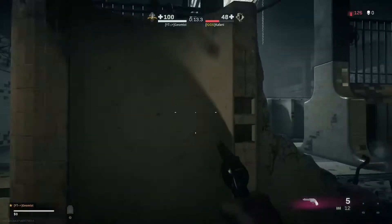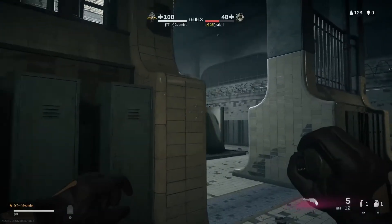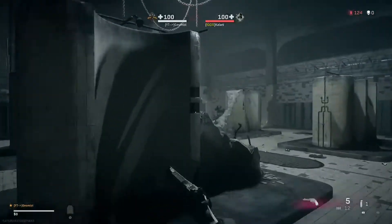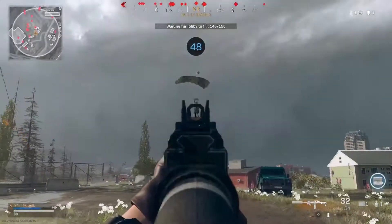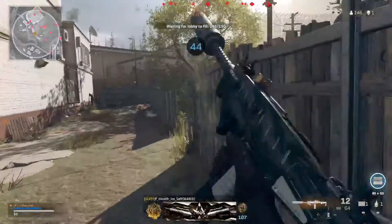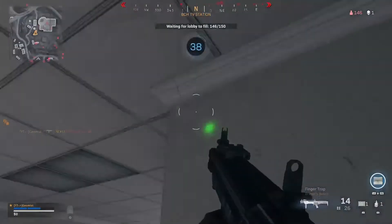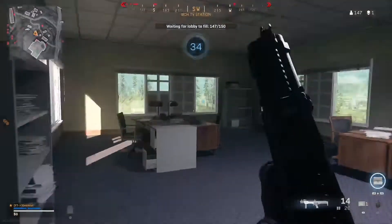Hello viewers, today I've got another loadout that you can use in Warzone, and today I am returning to the Uzi submachine gun from the Modern Warfare series of weapons. What is really interesting about the Uzi is that it did post-launch of Modern Warfare actually have some attachments added to its available customisation, in the form of the FSS Carbine Pro Barrel as well as an ammo conversion, and this combination uses both of those.